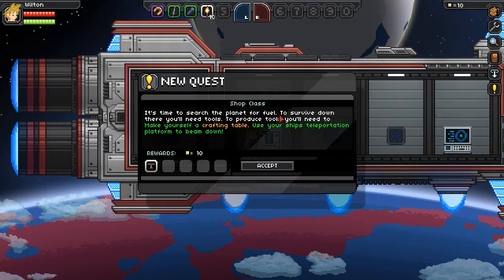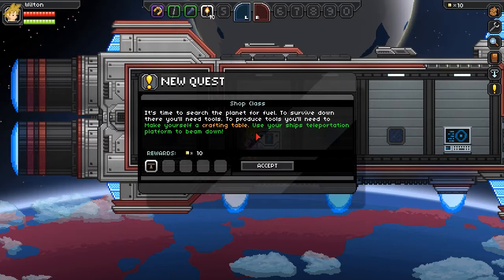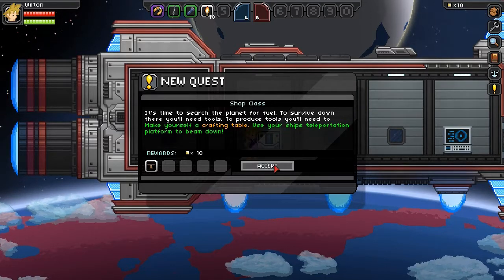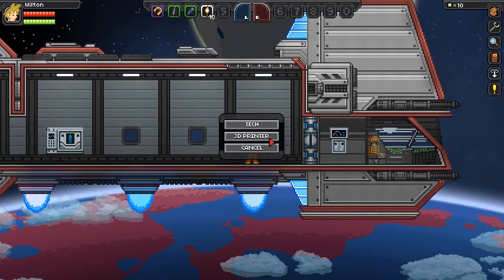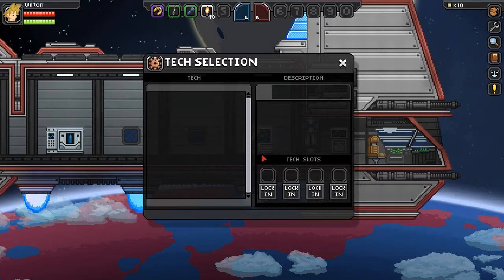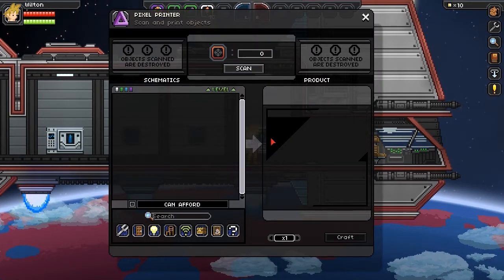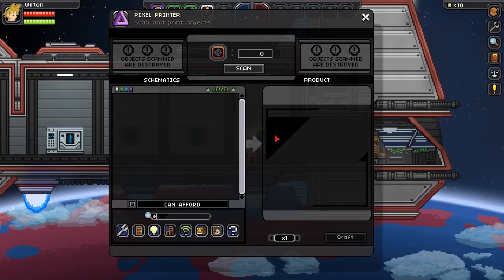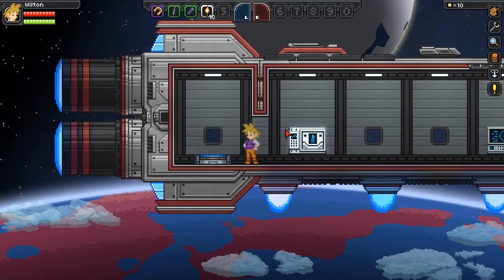It's time to search the planet for fuel. To survive down there you'll need tools. To produce your tools, you'll need to make yourself a crafting table. Use your ship's teleportation platform to beam down. What's this thing? Tech, 3D printer. Tech selection — no idea. Get me out of these menus. We'll just follow along with the tutorial for now.